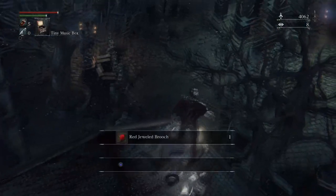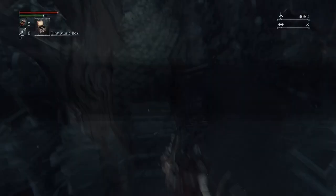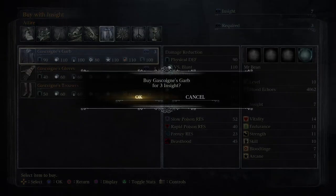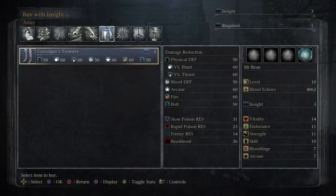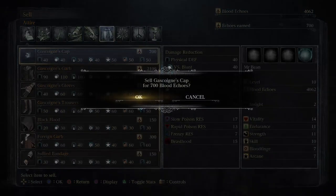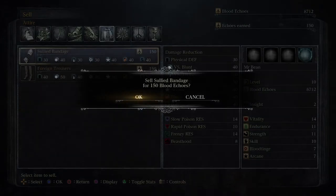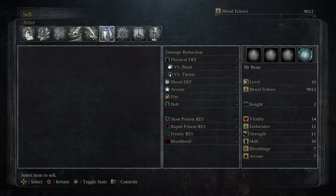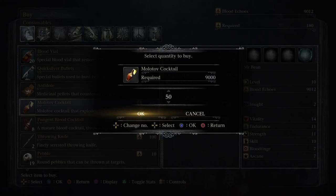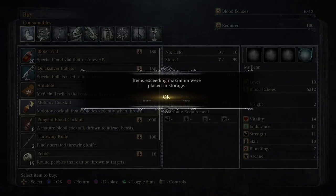Once Gascoigne is defeated, make your way over to pick up the Red Jewel Brooch. Afterwards, go back to the Hunter's Dream and buy Gascoigne's whole attire, then strip naked and sell all of your attire — trust me, you're not going to need it. With the blood echoes from the Gascoigne medal, I highly recommend buying Molotov Cocktails and Pungent Blood Cocktails before you go.